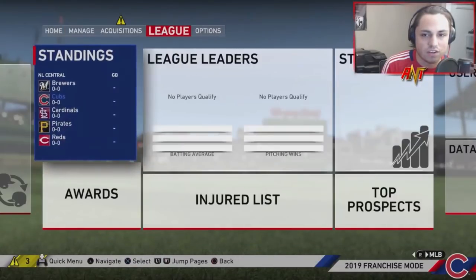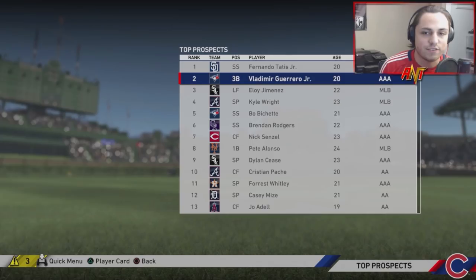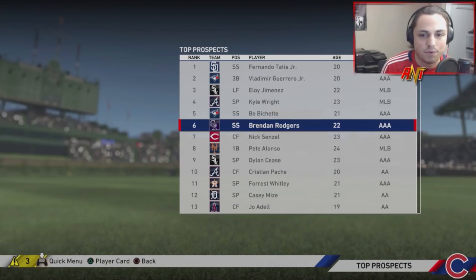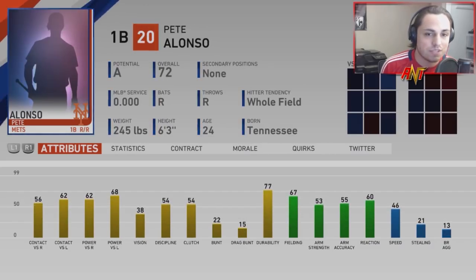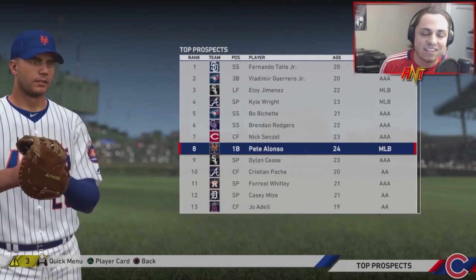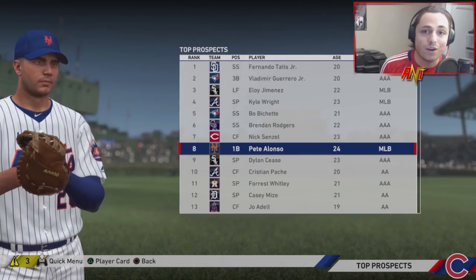Looking at top prospects, you can see we have Tatis Jr, Vlad, Eloy, Kyle Wright, Bichette, Brendan Rogers, Nick Senzel — who has actually been moved to center field like he should be — and Pete Alonso, who has potential and is 72 overall. Hands down the best rosters. Now you guys know how to get them, where to go, and how to load them up for your franchise.